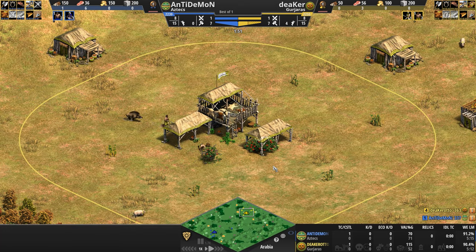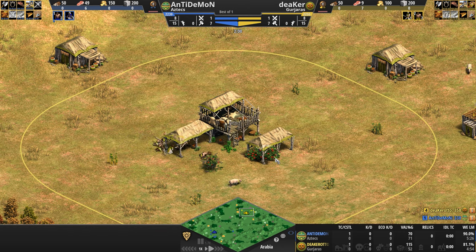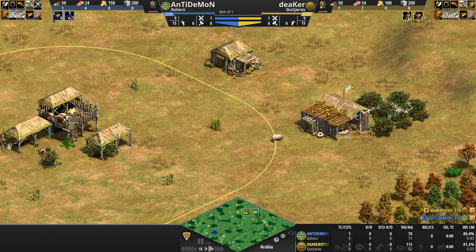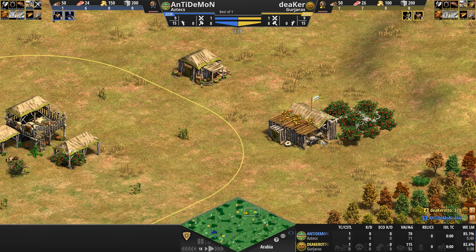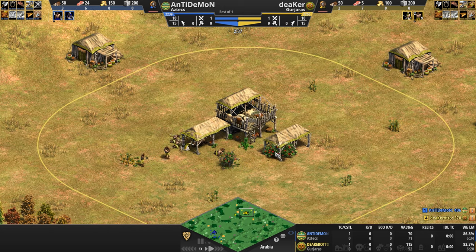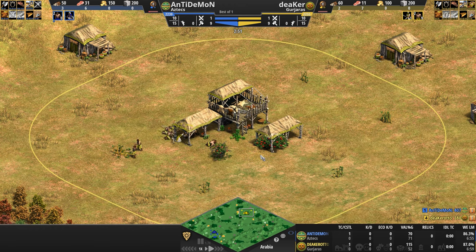To support their mounted units against pesky pikemen and halberdiers, Gurjaras can field a second unique unit: the Chakram Thrower, an infantry unit with a ranged melee attack that throws discs like Xena Warrior Princess. Just like the discs from her TV show 30 years ago, these discs go through units and can hit multiple units at once. The damage output is quite low — the base deals three and the Elite Chakram Thrower deals four — but the pass-through damage is 100%, and it comes with a small attack bonus against infantry.